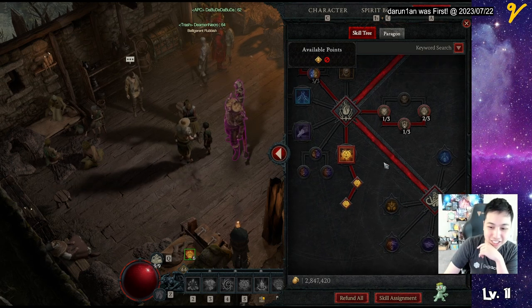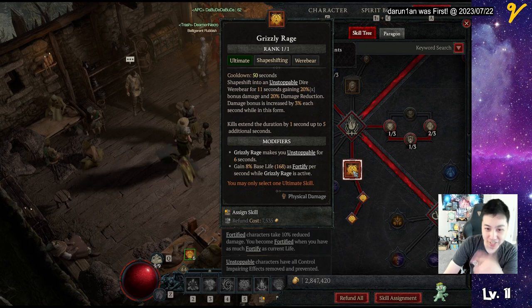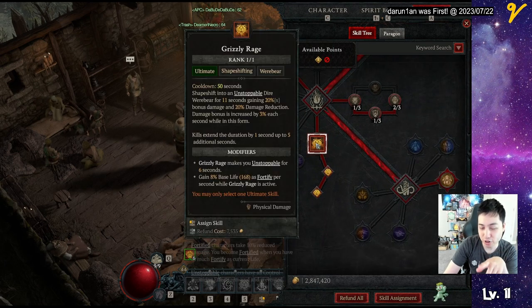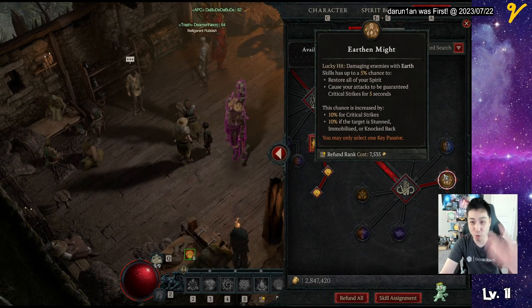It's because of the Poison Creeper landslide thing, so I'm running Earth Werebear. And Grizzly Rage — I have 11 seconds of ultimate time up, and this guy's at 8. It pairs well with this so I can spam more AoE Pulverize.